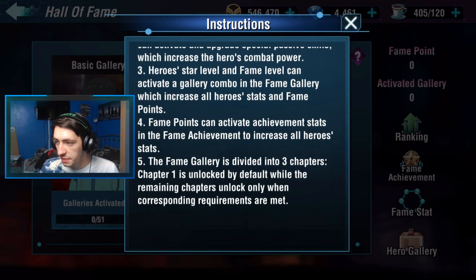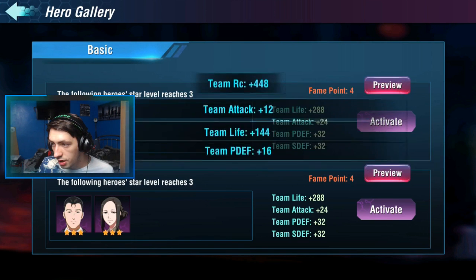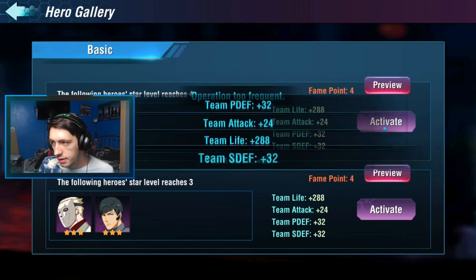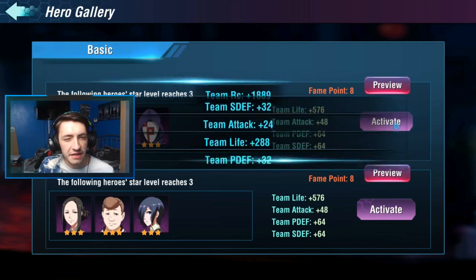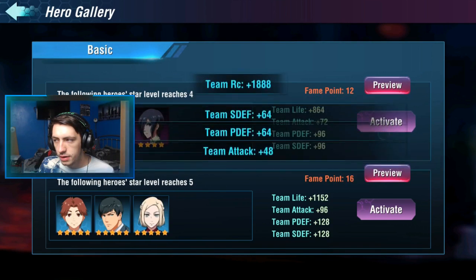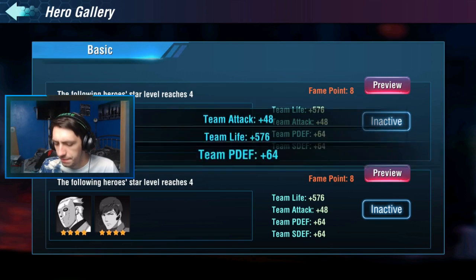It's divided into three chapters — one being default. Many characters can respond once requirements are met, so it's a basic gallery. You've got to get each of the following characters to the required level and star rating. Our team gets special bonus effects, so I'm going through and activating all of these. I do like to get all of my characters leveled up. We're getting fame points for this as well, so there might be a few which I don't actually have.